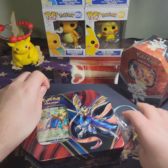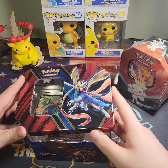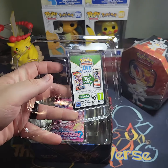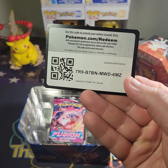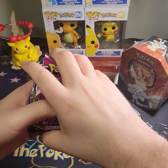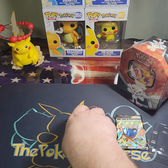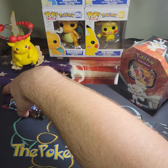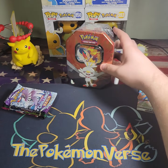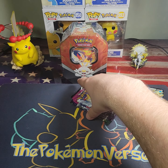Alright, we're gonna go ahead and get into this Zacian V tin. We got a code card and four packs: Fusion Strike, Fusion Strike, Evolving Skies, and two Chilling Reign — which is great because I still really want to pull that Zacian V alternate art. We're gonna open these one at a time so we know where the pulls came from.